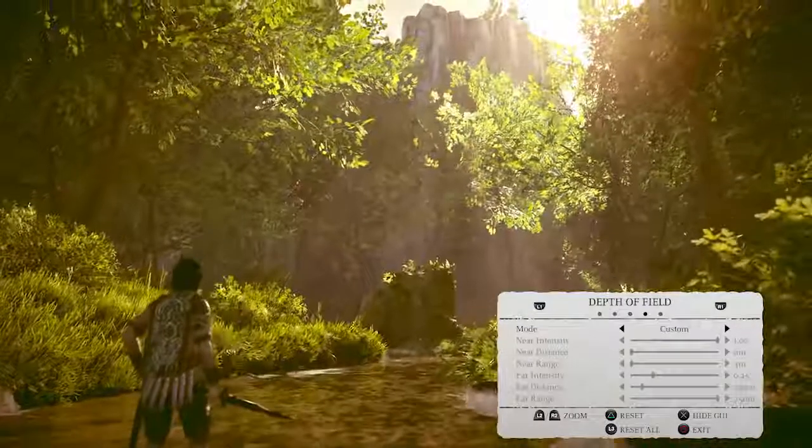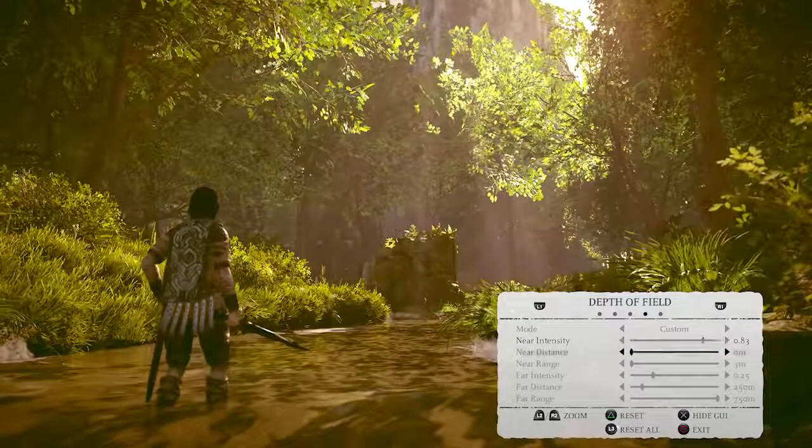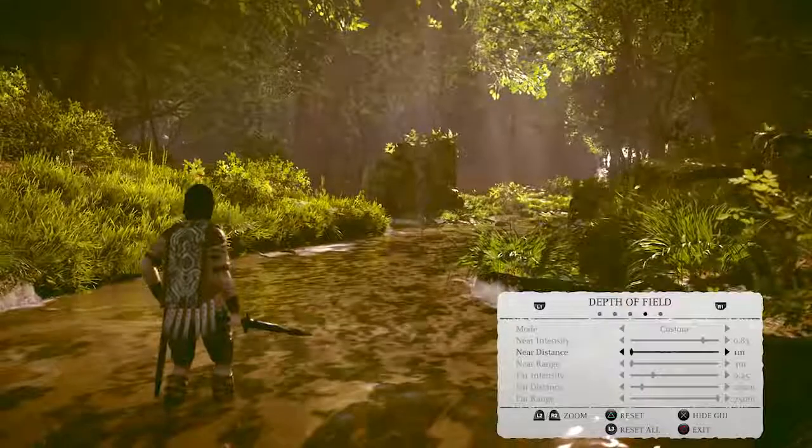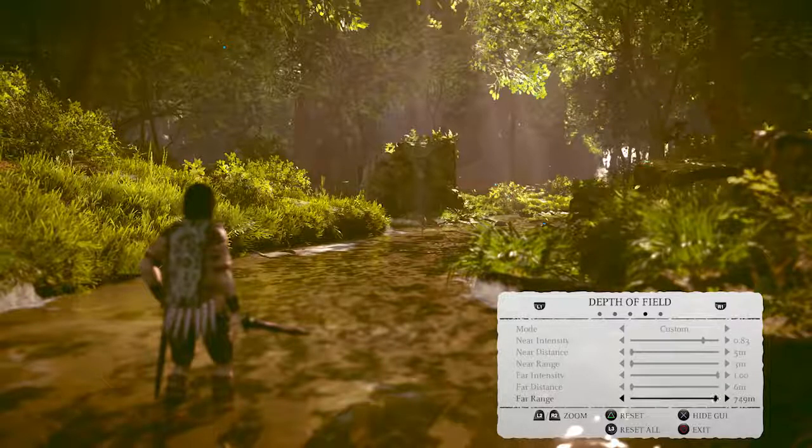The depth of field is really cool. You can make things look super tiny or super far away by blurring out the near and far range. You can focus in on specific things, or focus your attention back on Wander. Huge flexibility in this.